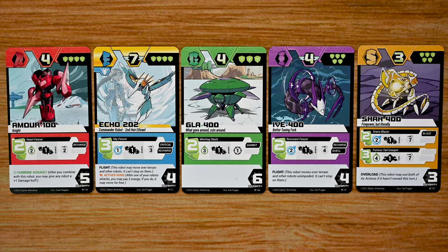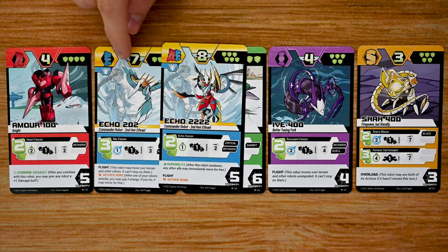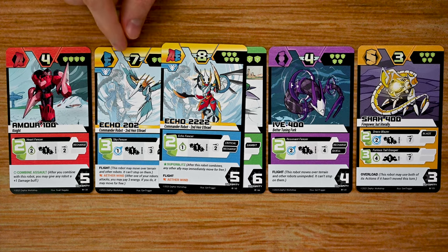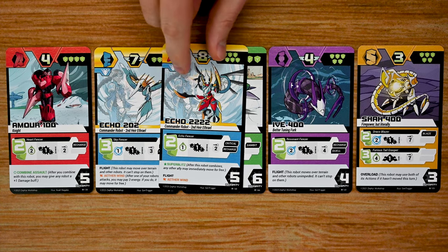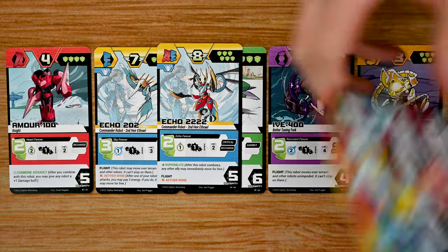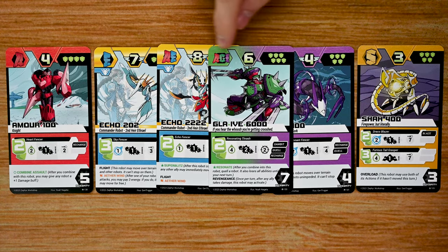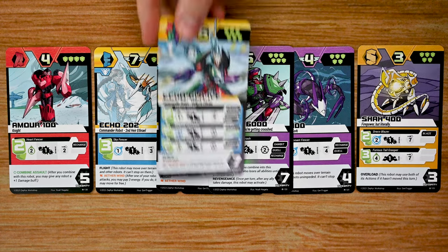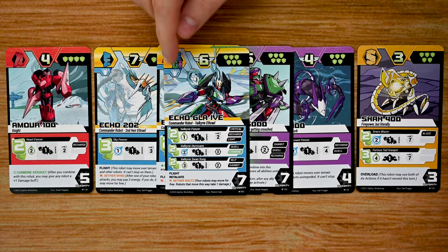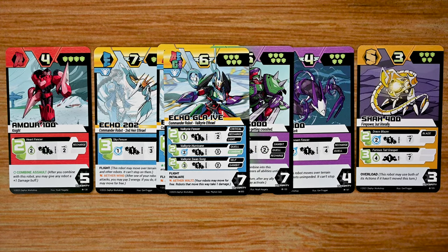Throughout the game you'll be able to upgrade your robots or combine them. For example, you can combine a robot with another A class robot to create a more powerful version with better movement and stats. As the game goes on you can boost them into other kinds — like an AGI robot — and then ultimately combine four different robots into the ultimate robot, which has tons of abilities making it even more versatile and powerful.